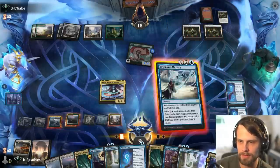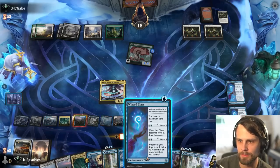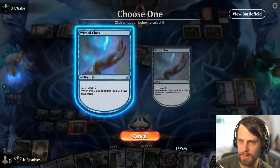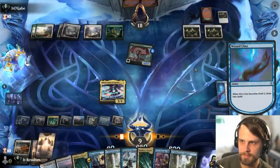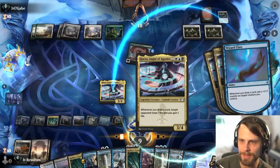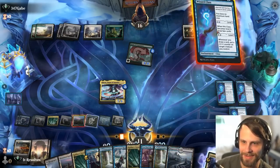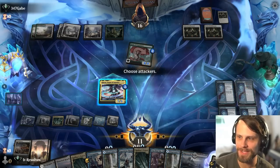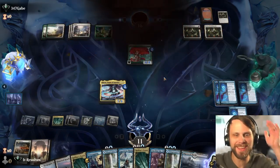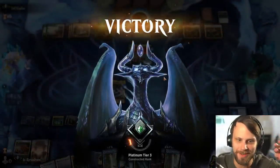We can Mastery for three, or we can just do this. We draw two, we get to drain for two, and now we get to add counters. That's pretty sick. Now we have all of our Wizard Classes. I'll leave this up just in case. And there we go, guys — we got the win! That was so sick. We were very close to dead there. That was amazing. Let's jump into game two.